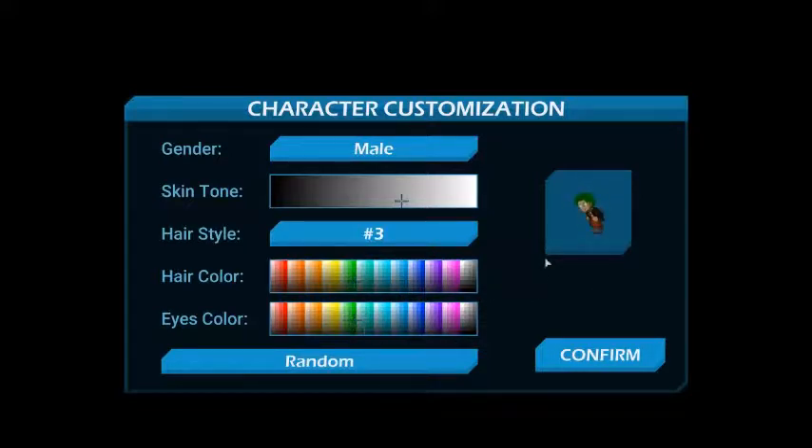We're going to make his hair green, because I like green. His eye color is going to be green as well, since I like green. I like everything else about this guy - he's fine. I've seen through all the settings and this is pretty much my favorite hairstyle. We're going to say confirm and head into the world.